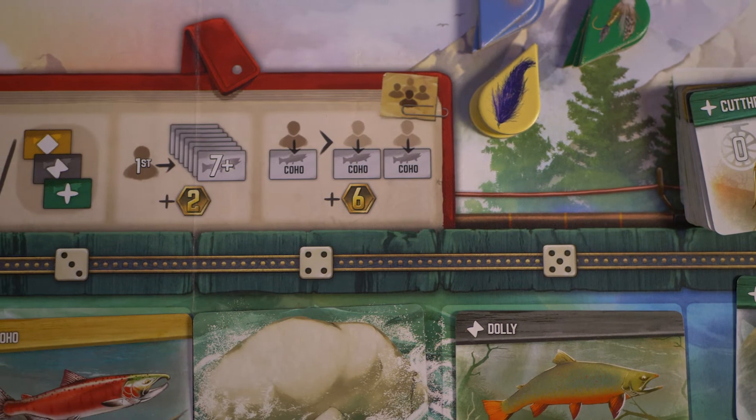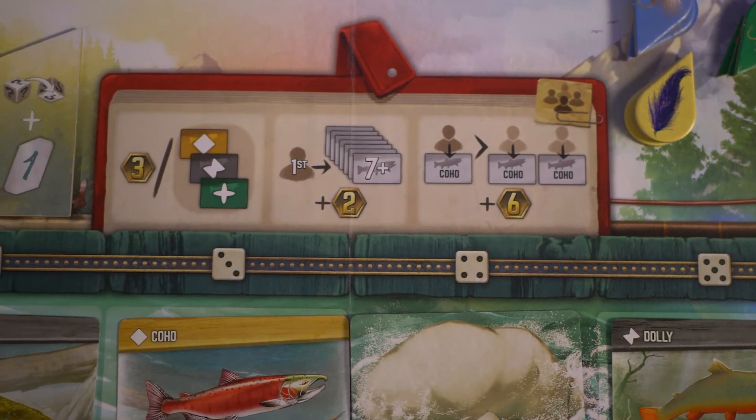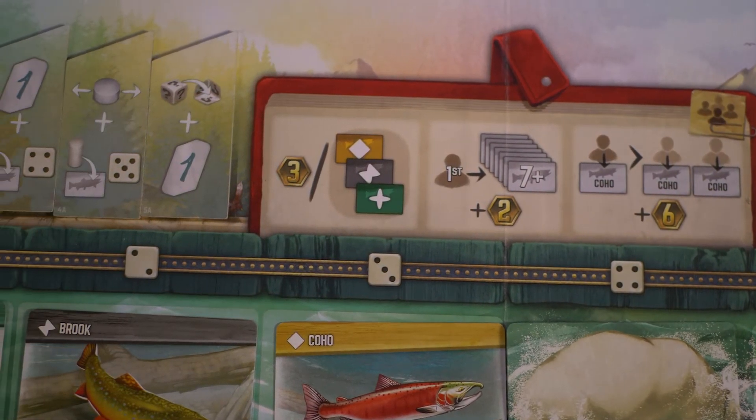At the end of the game, it's all about set collection — trying to get sets of cards. Points go to the first person to catch seven fish, or the person with the most coho fish, for example. One cool thing is that every player's board has different end-game scoring conditions on the bottom. Depending on which board you get at the start, it tells you what fish you're trying to collect, so everyone might be going after different or similar things. I thought that was really neat.